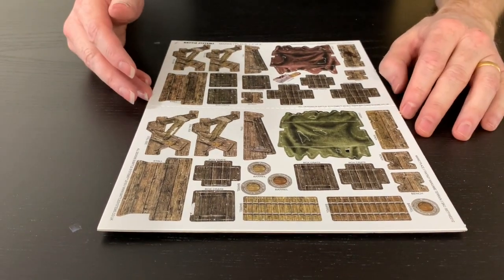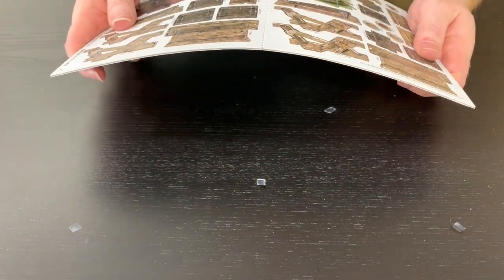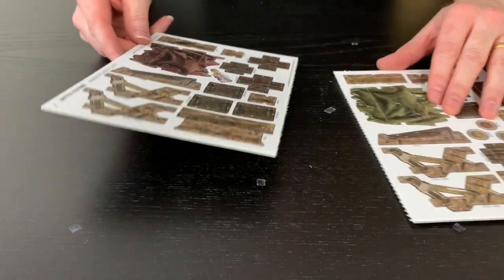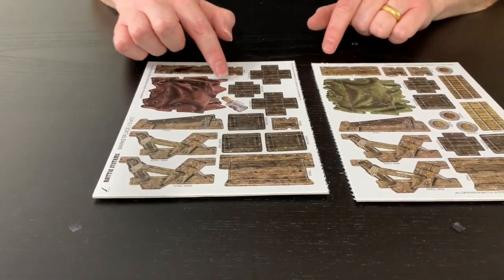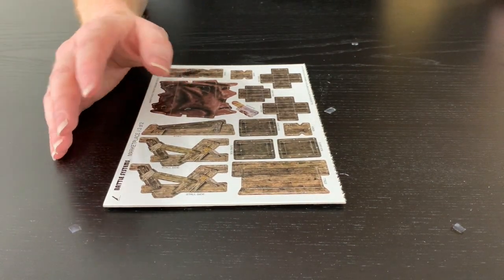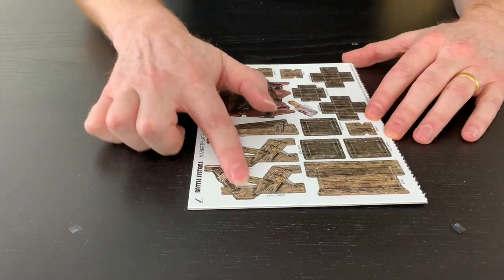Next we have the two smaller market stalls — one in green and one in red. This one comes with some little cargo crates and some barrels as scatter. They come on one of these sheets that kind of comes in half. You've got two different market stall bits here. The canopies are slightly different — the jagged bits — so they don't look exactly the same, and obviously they're a different color. Otherwise the assembly is exactly the same. The barrels and crates are covered in the dedicated scatter video.